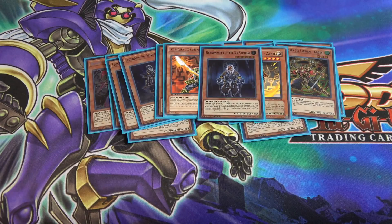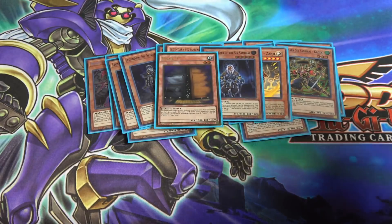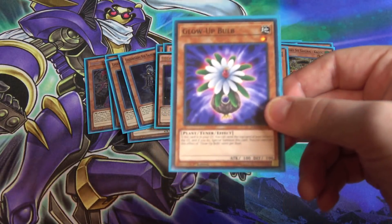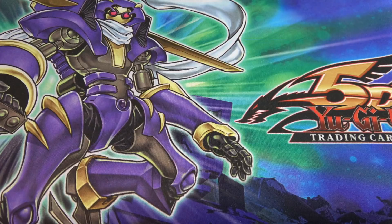For non-Six Samurai monsters, I'm running one Maxx "C" because you want to draw cards and swarm the field as quickly as possible. I'm also running Glow-Up Bulb as a cool tech — it's a Level 1 tuner that can bring itself back, which helps with Link summoning too. It gives me access to Naturia Beast and also helps go for a Code Talker, so it does a lot for the deck.